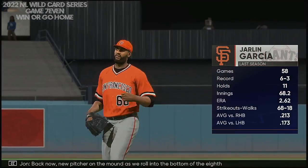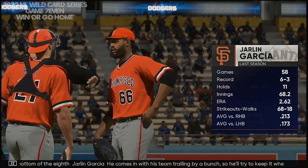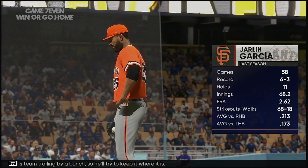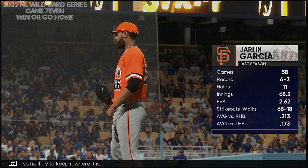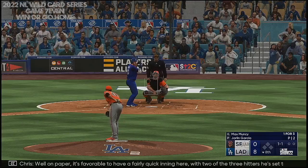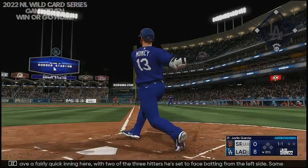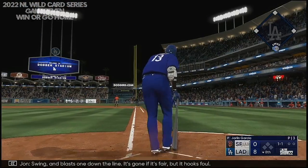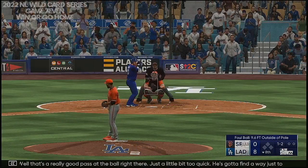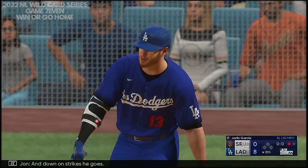Back now, new pitcher on the mound as we roll into the bottom of the eighth — Harleen Garcia, coming in with his team trailing by a bunch, so he'll try to keep it where it is. Back here at Chavez Ravine, here's Max Muncy — that funky Muncy. On paper, it's favorable to have a fairly quick inning here with two of the three hitters batting from the left side. Swing and blast one down the line — it's gone if it's fair, but it hooks foul. Oh, it's a really good pass to the ball, just a little too quick — he's got to just let it travel. Down on strikes he goes, one gone in the bottom of the eighth.